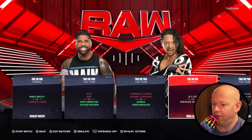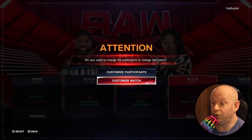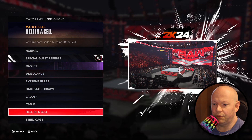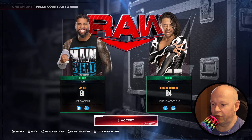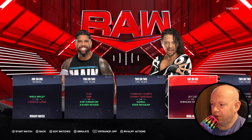I still find it frustrating. So if we go to edit the match, for example, and we do customize match — let's say we're going to do a falls count anywhere, nothing too crazy — and we confirm and accept that. You can see it says one-on-one normal.